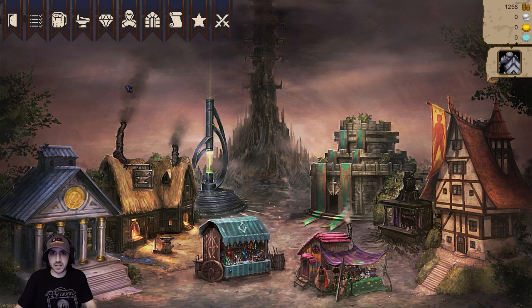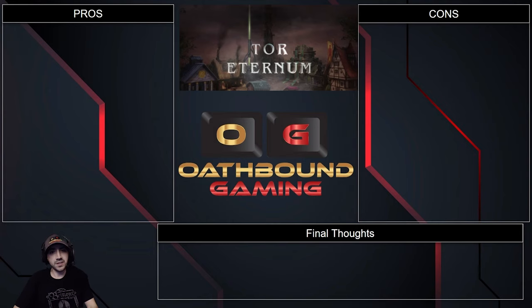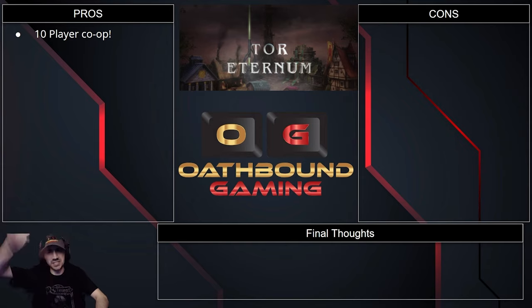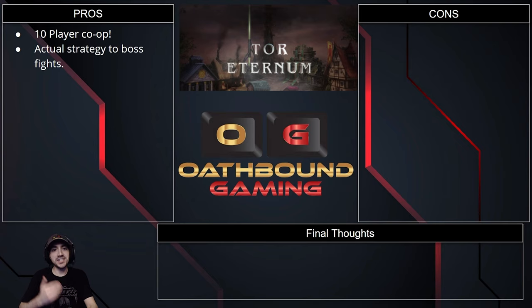So that's the end of that - we're going to move on to the pros, cons, and final thoughts of Tor Eternum. Ten player co-op - I already covered that but damn is that good! It's hard to find, especially in games that support ten players where it works, and it works well. We had like eight players and large scale games work. Actual strategy to boss fights - you guys saw it: avoid that, watch out for that. As a tank I was blocking things to stop them from bouncing around and hitting my more fragile team members.